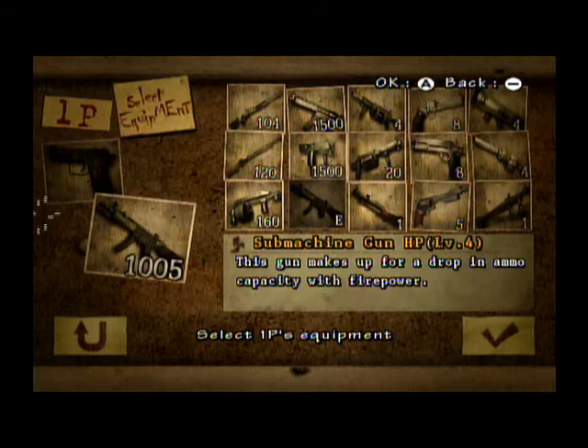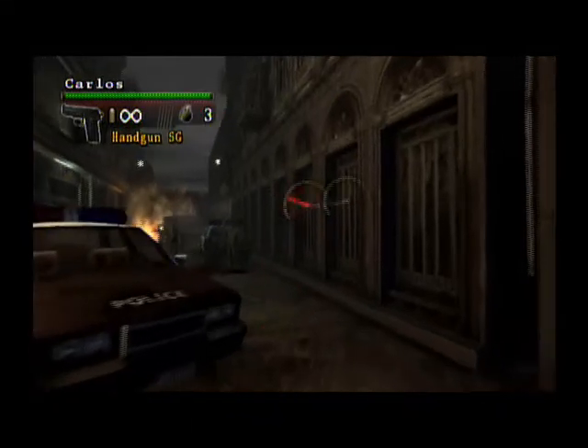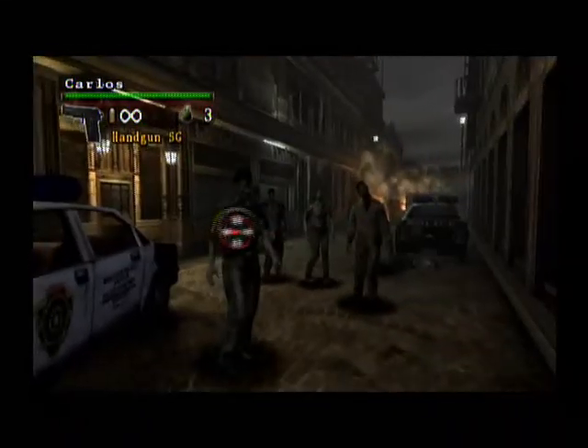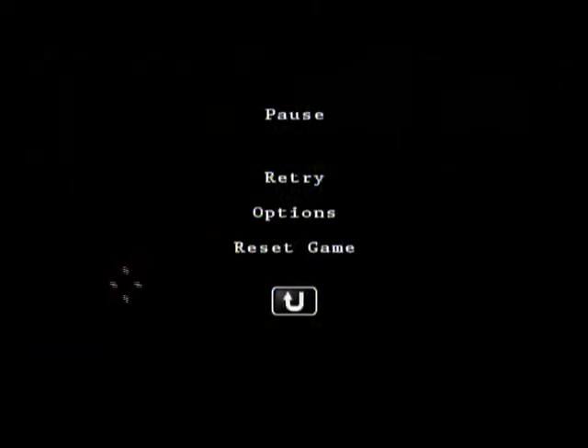Now for the next handgun — you get this with Carlos. I believe it's the Sig Pro from Resident Evil 3. So five shots from the Sig Pro. You can only get that handgun with Carlos on the third scenario. That's it for the Sig Pro. The handguns do not have any upgrades, by the way — just to clear that up.